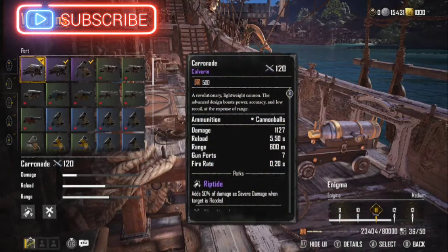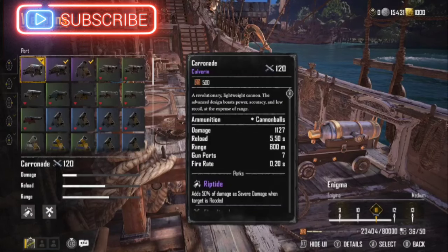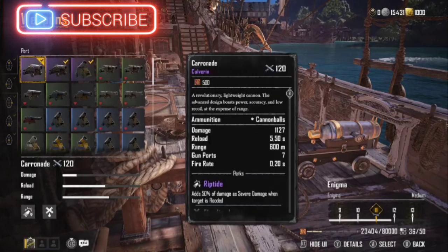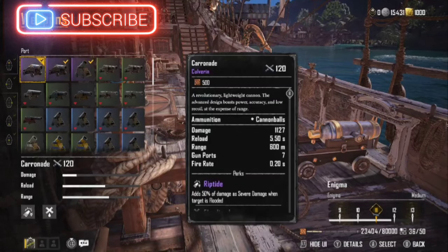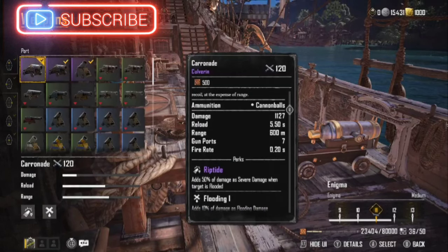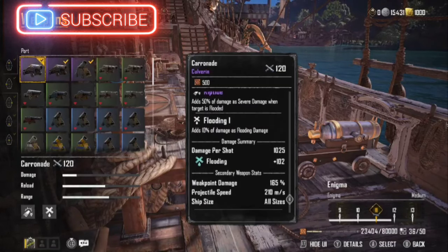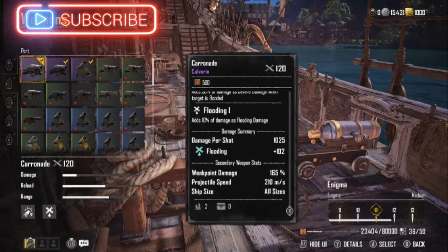I went with the Coronards — you open this up in the pass. It is a great cannon. It has a very fast reload at five and a half seconds, and a range of 600 meters. Gun ports: seven, so that's going to be pretty nice — seven cannons firing. It's going to add 50% damage if severe damage occurs when the target is flooded, and adds 10% flooding damage. So you can get that riptide effect going.